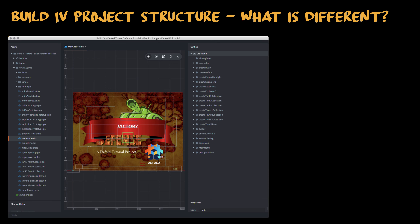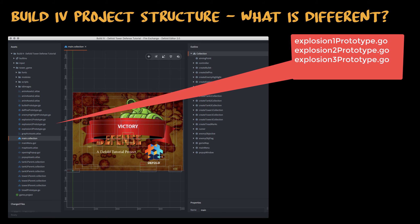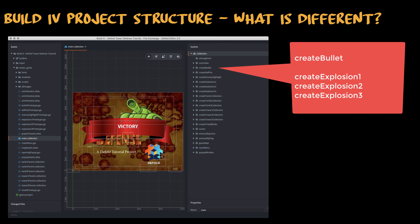Now that we've got a better understanding of the event profile and the general approach for both bullets and explosions, let's look at exactly what's in our changed asset list — that'll give us a to-do list for deeper review. New assets include the bullet prototype game object and three prototypes for the three different explosion types. Within the main collection, we have a create bullet container for the factory associated with the bullet prototype, and similarly create explosion 1, 2, and 3 containers for factories associated with each explosion type.